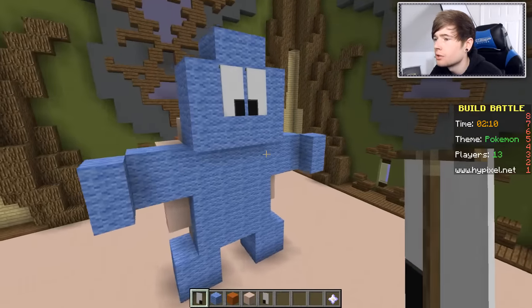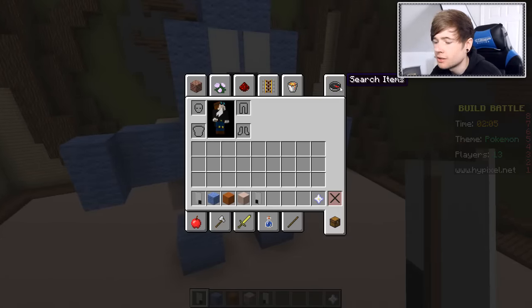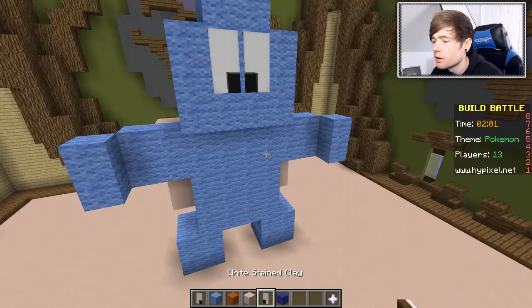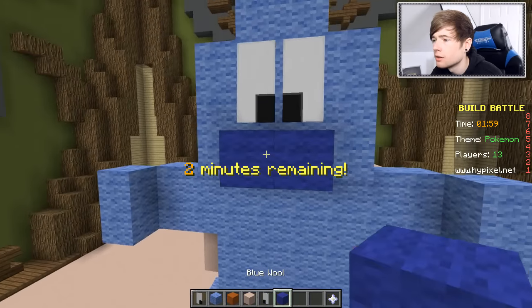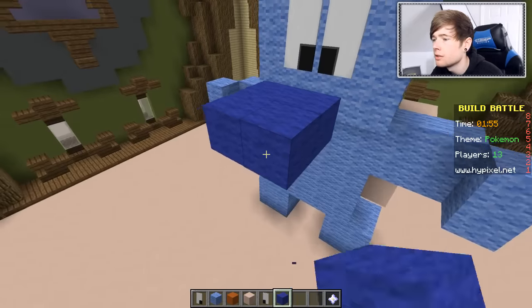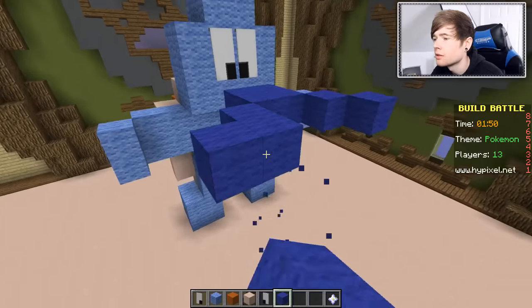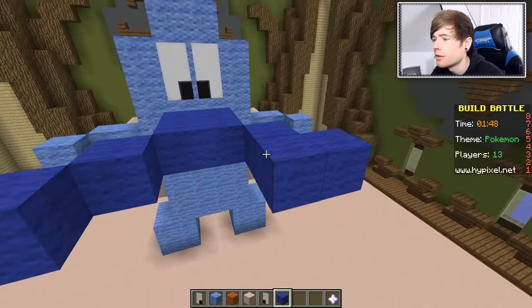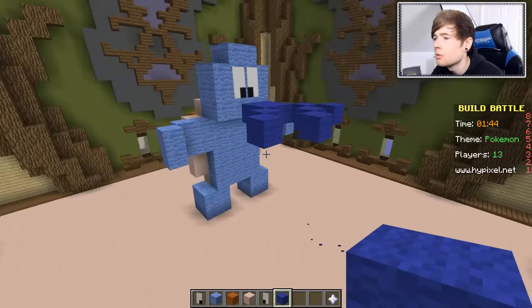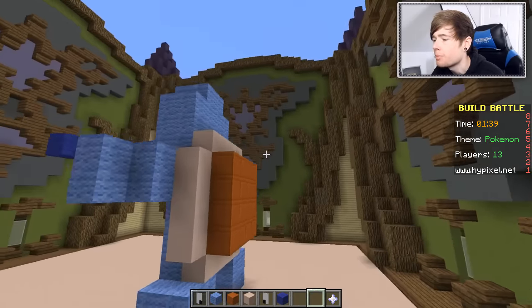There we go — there's our Squirtle. What else does he have? I can do like water coming out of his face. Let's try it. So we need some blue wool, and we need to do like a water gun. Water gun like this, and then it's going to be spraying out, like this. And then we can do a little bit out this way as well. Does that look like a water gun? It actually does — it doesn't look too bad. I love the shell. I think the shell is my favorite bit.